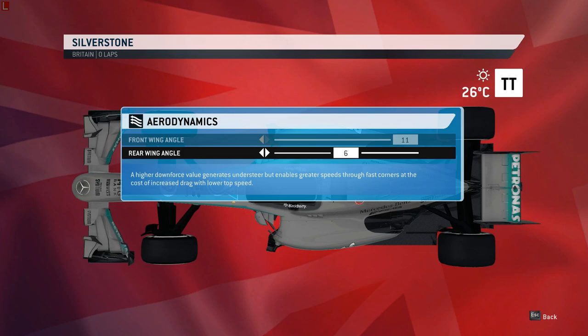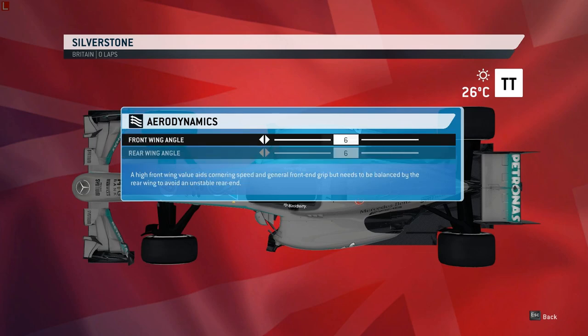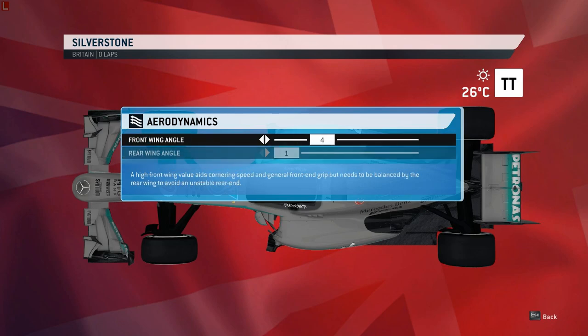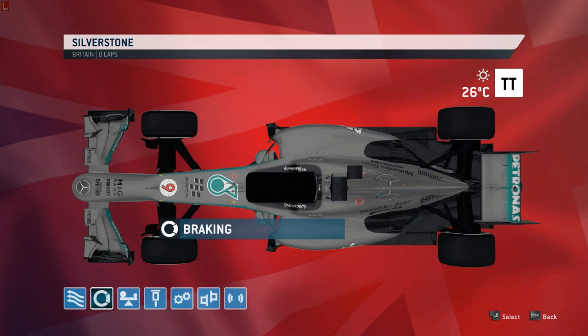We're at Silverstone so I'd probably run something like 3-1, maybe even 4-1, because it's quite a high speed circuit and you want a good front end in the high speed corners. I'll leave that at 3-1 for now. So that's the wings — hopefully that makes sense.